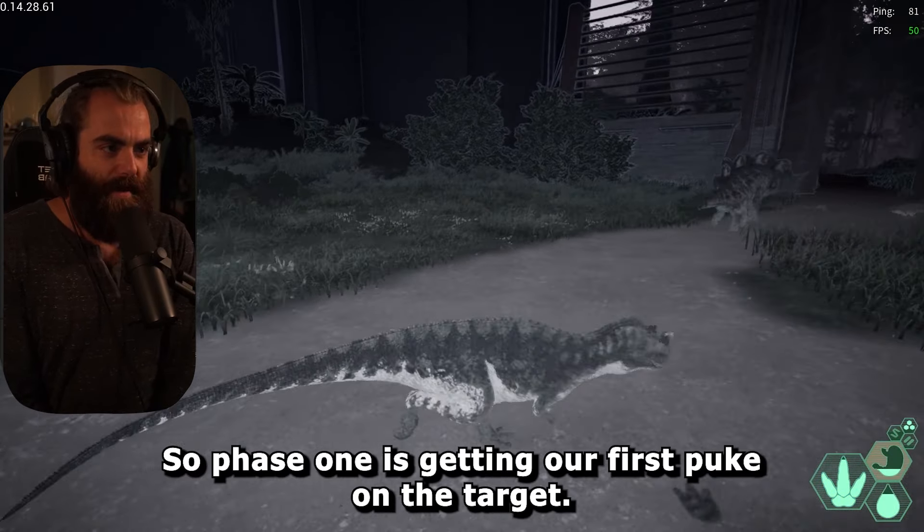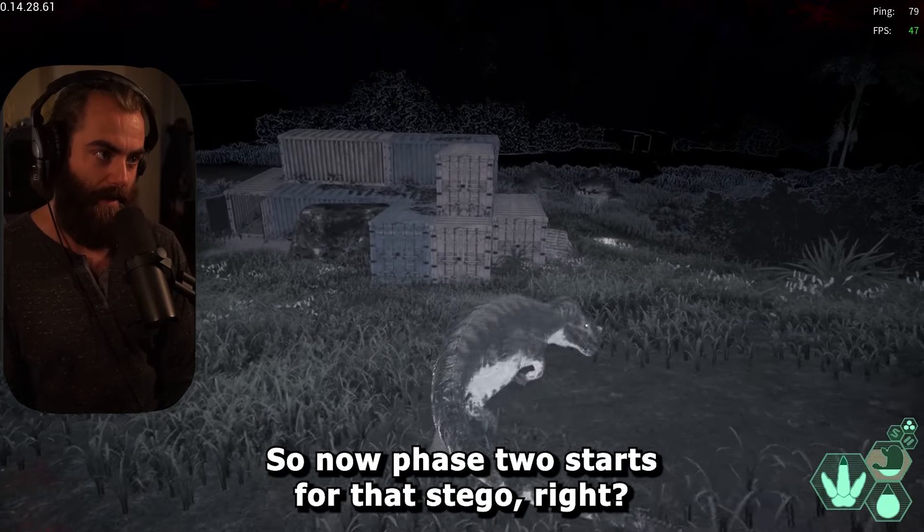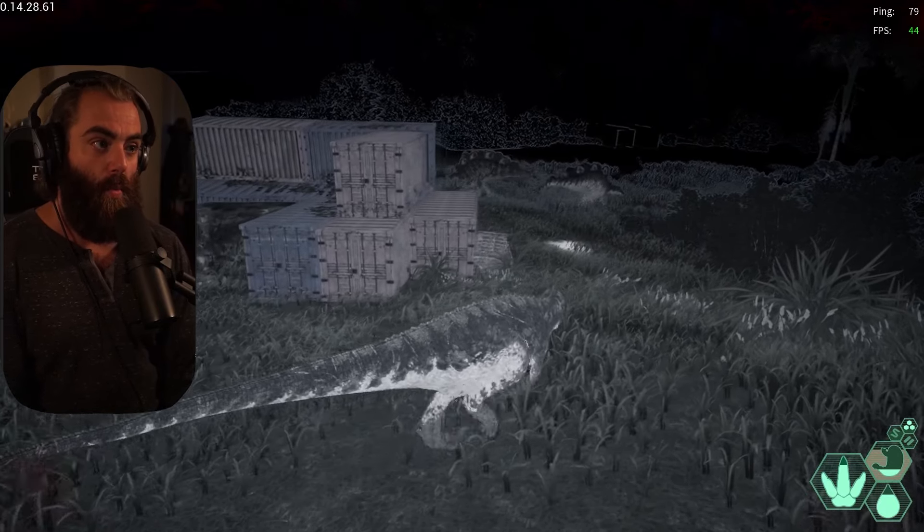We're feeling them out and — boom — we got our first puke. Phase two starts for that Stego now. We know what his food is at, so a fully charged right mouse button is going to make him puke every time if we wait the cooldown. Then you just rinse and repeat.